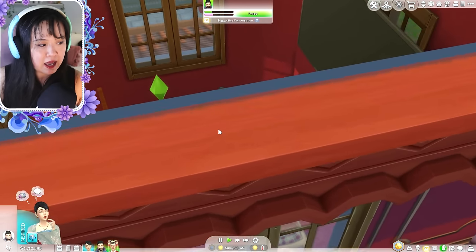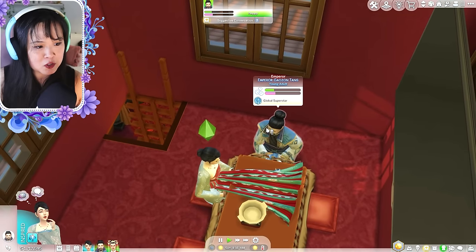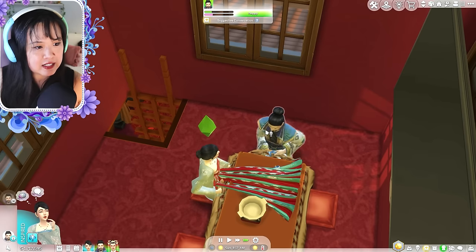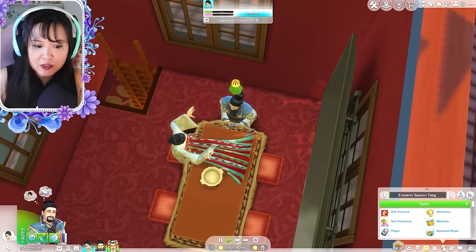We're going to try to gain the emperor's favor. She's doing some friendly and funny social interactions. We'll go to funny and tell a funny story. While she's trying to gain the emperor's favor, I'll also show you a few other things. They will automatically get certain traits when you load them into the game.